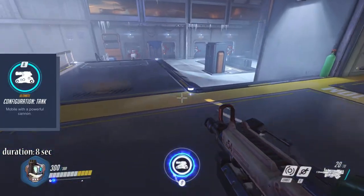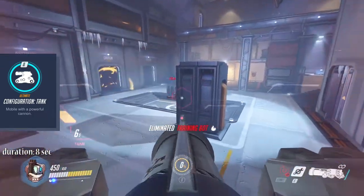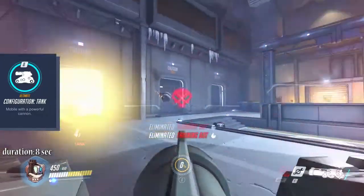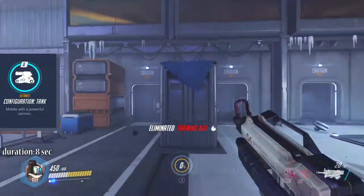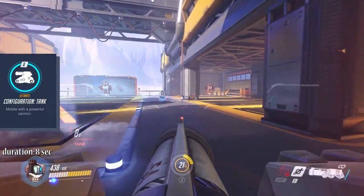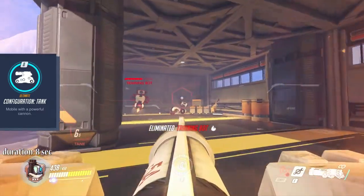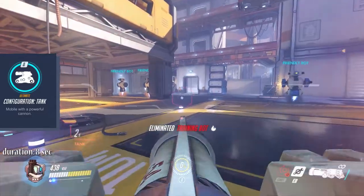Bastion's ultimate, Configuration: Tank, transforms him into a tank for 8 seconds. In this mode you will gain an additional 150 armor and shoot exploding rounds with a wide blast radius that destroy enemies with ease. You will be able to fire about one of these per second. Because of this ultimate and the powerful sentry mode, Bastion is a hero you want in your defensive lineup.